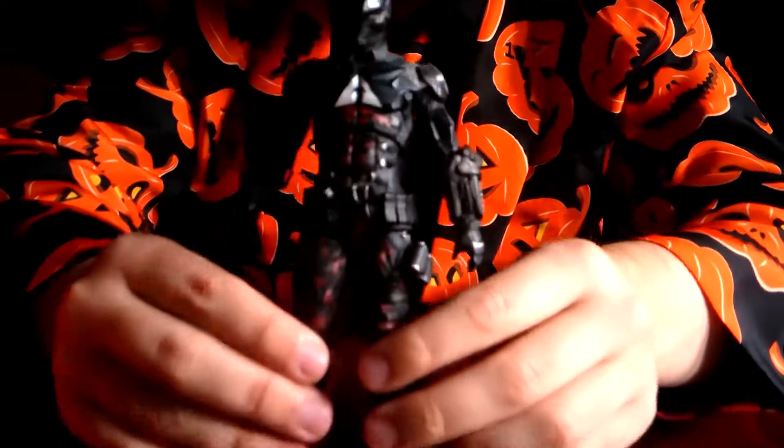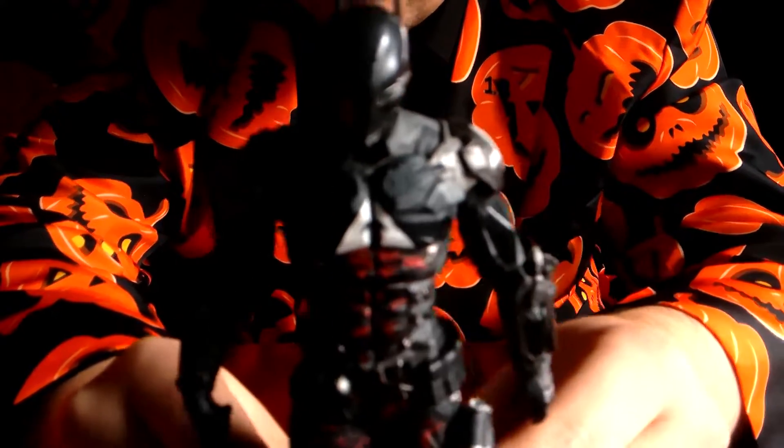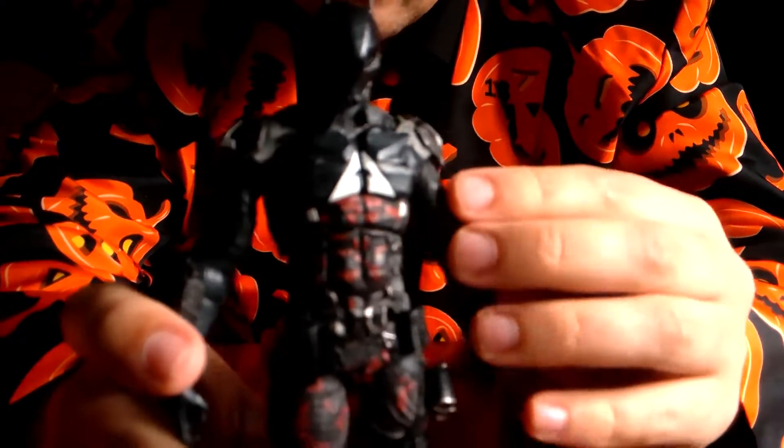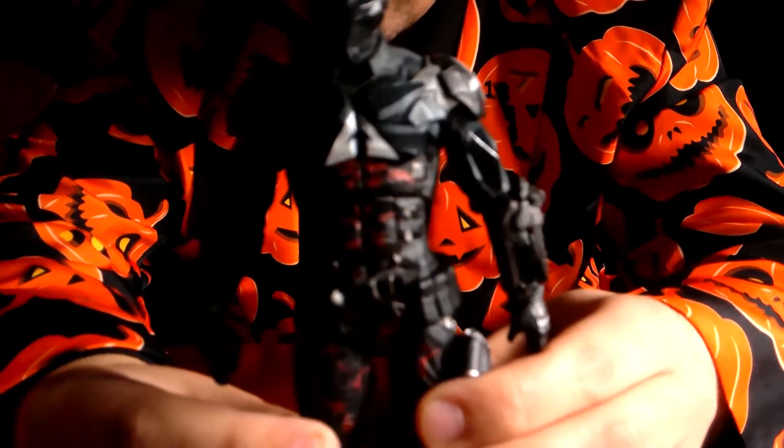So if we get the figure out of the box, take a look at the detail — it looks pretty good. However, if you previously owned one of these, you'll notice his visor isn't really blue, it's basically full-on black. I'm not sure why that happened. They did release a very similar figure before. Take a look at his armor — I'm very impressed with this armor, it looks really good.